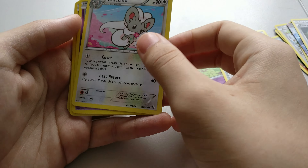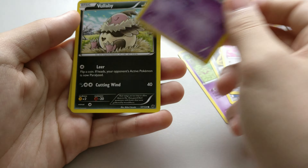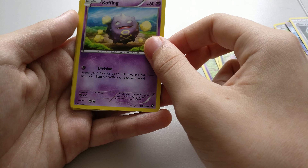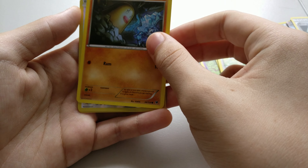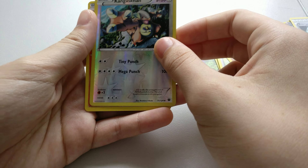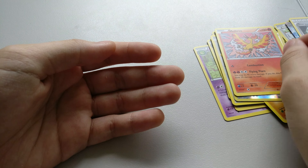Dorisheon, a Devolution Spray, a Cincino, a Volibee, a Koffing, a Mincino, a Diglett, and a Reverse Holo of Kangaskhan.